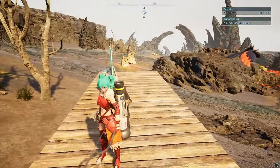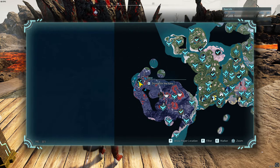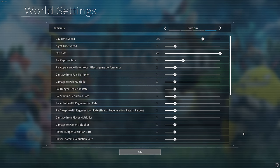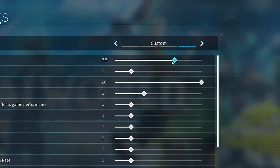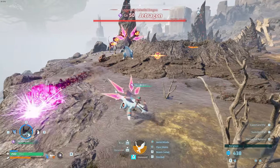I have a Pal base right here. If I go into my map, I can show you that I am right next to the Jet Dragon. You can build the base here — this is pretty much the closest you can get to it. In the settings in the main menu, I have changed my daytime speed to 3.5. Remember that because later on in the video I will be showing you why this is so important.